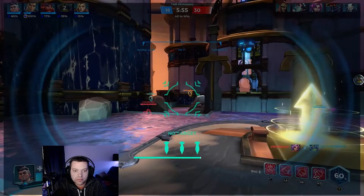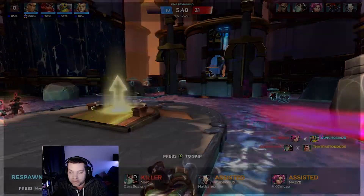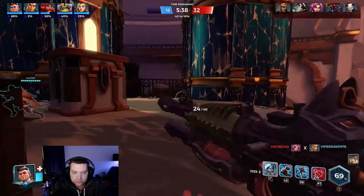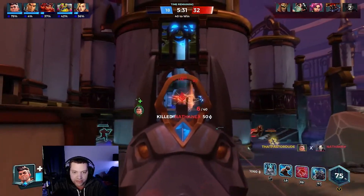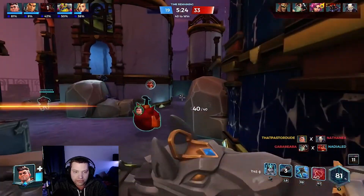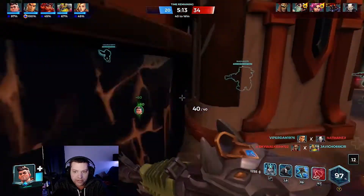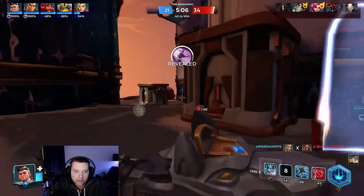That was a really bad use of the ultimate — shouldn't have done that. We need to group up together, we're losing pretty bad. If you're losing badly, find your teammates and stay with them. Watch out — don't shoot when Androxus has that green ability up because he's blocking all your shots and deflects them back at you. Use grenade, watch the flanks. The best strategy in TDM is to get behind the shield and use your abilities together.